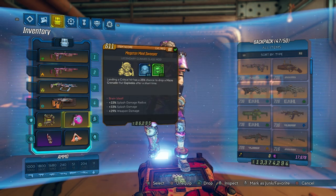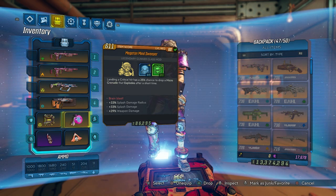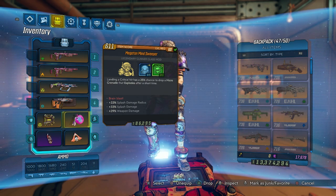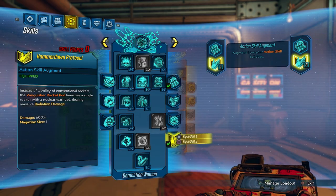We're actually going to be using a Minesweeper. I wish I had one with a point in Skag Den but this one will have to do — it has pretty decent passives on it. You also get the one point in Redistribution which is pretty nice. If you want to farm for it, the dedicated drop is Jackpot Logan in Blood Sun Canyon on Gehenna.